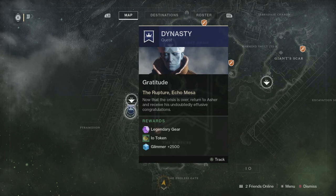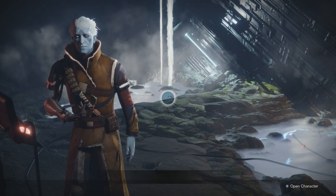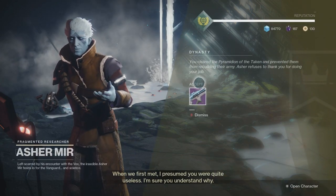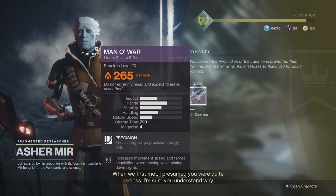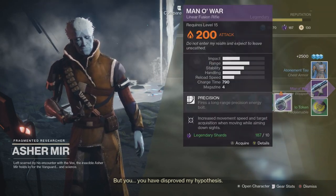Finally, you want to speak to the vendor in IO. Teleport to the Rupture and he will have your reward. So we're back with Asher — we're just going to speak to him and he will have our reward waiting for us. There we have it: the Man O' War at 265 light level, which isn't too bad.